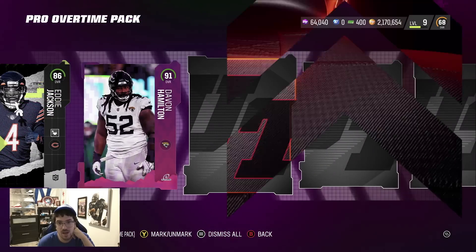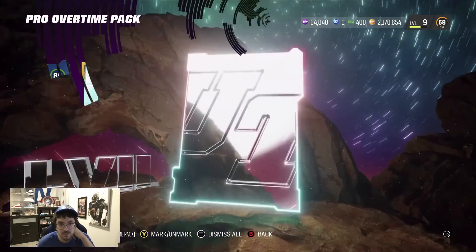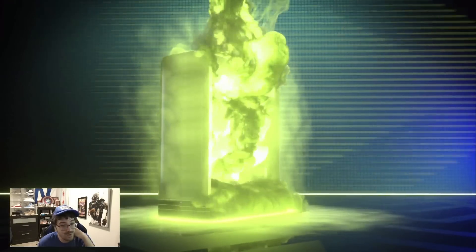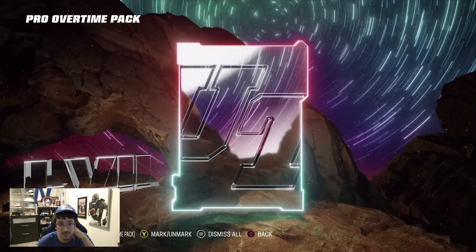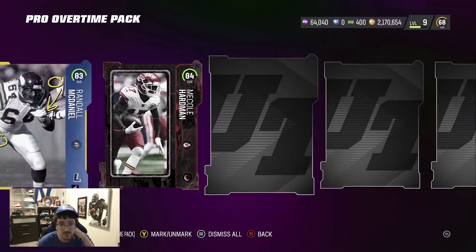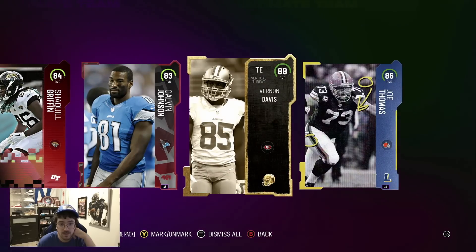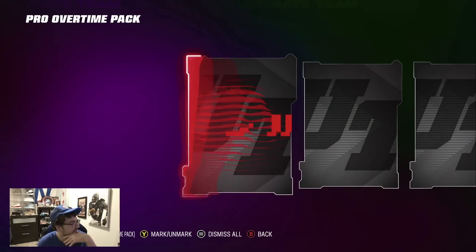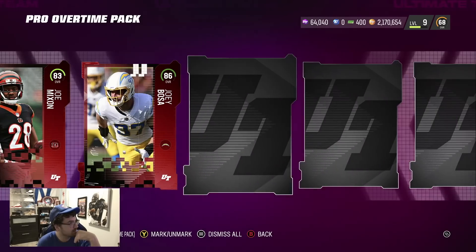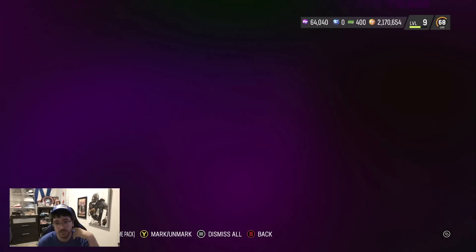690 is way easier to work with — you saw I pulled the 97 Kyle Pits out of that, and our first bundle paid for almost a third of the bundle. This 1.75 milli one, we've gotten maybe 196 but like, we gotta be getting more than that for 1.75 mil. 94s too, double 94s. But we need to see that big pull. My advice: stick with the mini bundles and buy your training off the auction because it's probably gonna be dirt cheap.